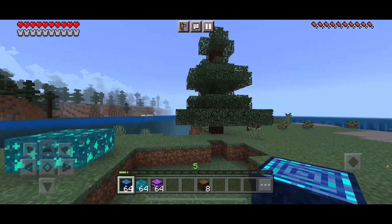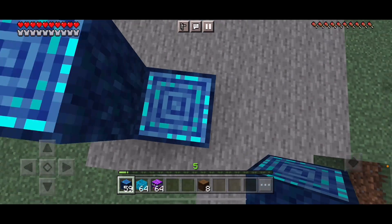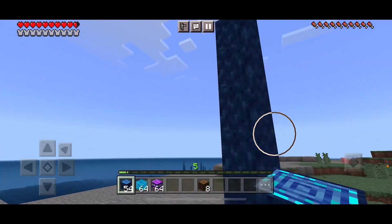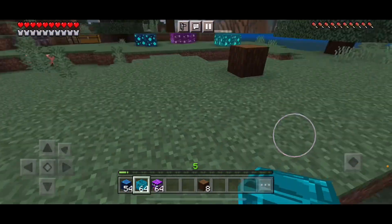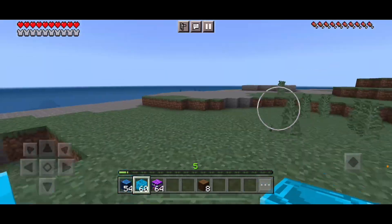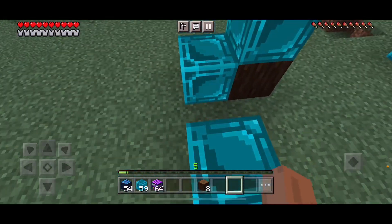Luminous tree block — wait, so there are trees. Where can you find them? I don't actually know. This is where you get your Luminous wood from. And here's the Luminite block — they make noise when you drop them, and you can't break them with your hand.